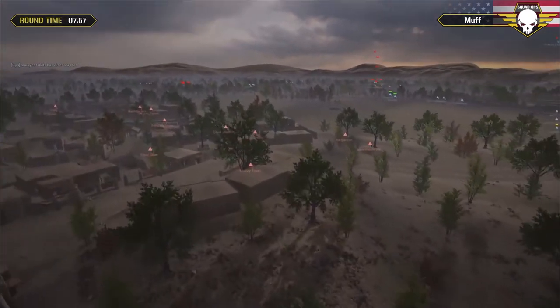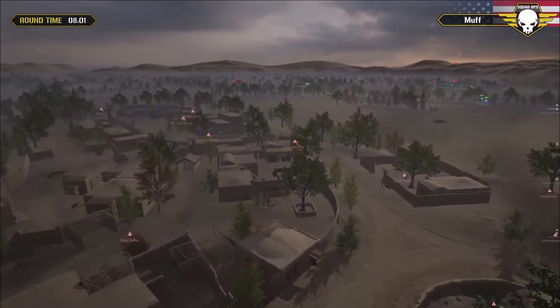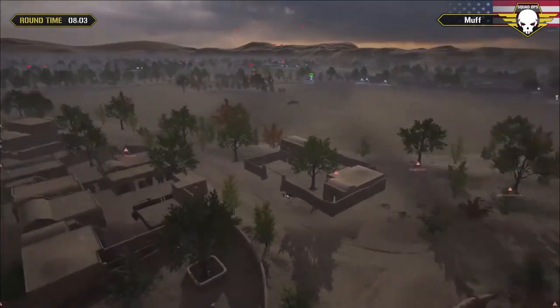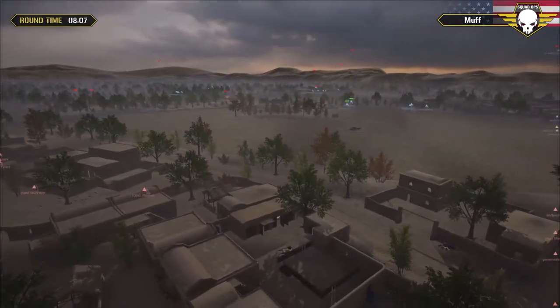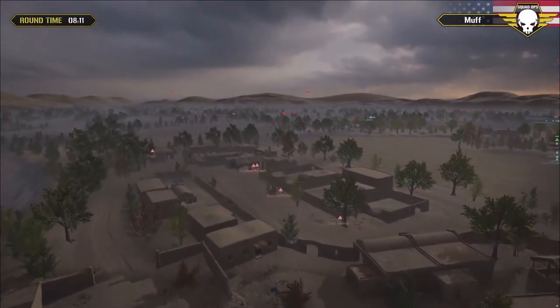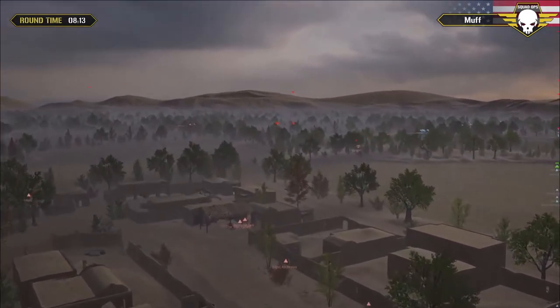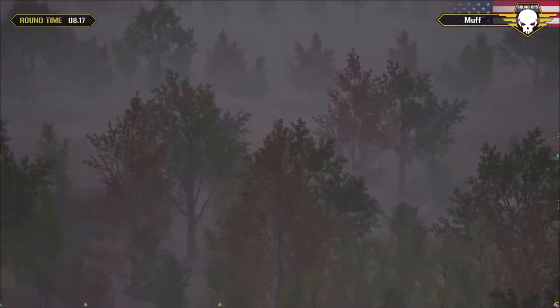In the meantime, insurgents spread very nicely around all of these compounds and buildings, pushing through, making sure there's nobody on their backs. They're trying to flank them, keeping a good 360 view. They've got their techie squad down in the southeast, just chilling, waiting for orders in position.